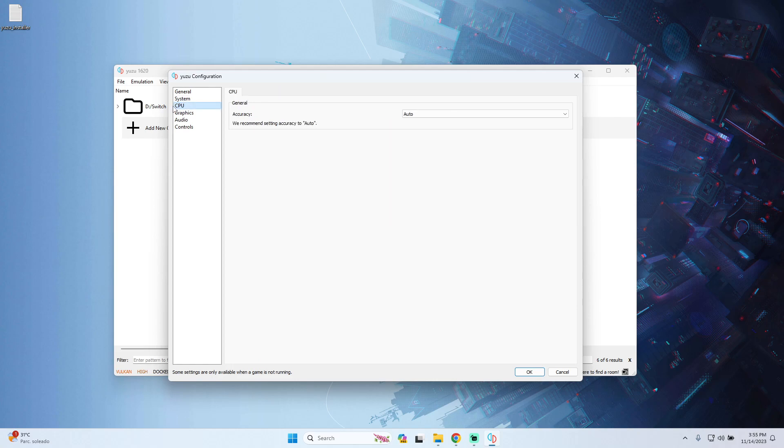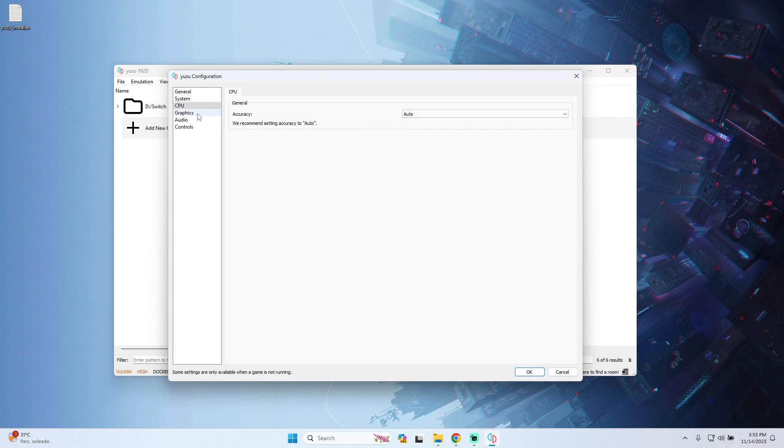Go to the CPU part and set accuracy to Automatic. Then go to the Graphics part — this is an important part of the tutorial because correct configuration ensures the game runs without issues. On the API part, select Vulkan only if you have a good graphics card; it only works on NVIDIA or AMD cards. If you have an Intel card or an older NVIDIA card, I recommend using OpenGL instead.